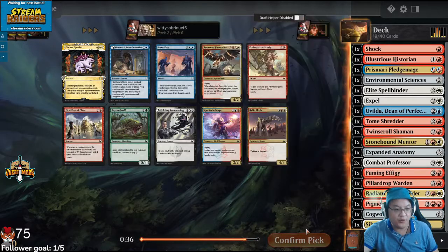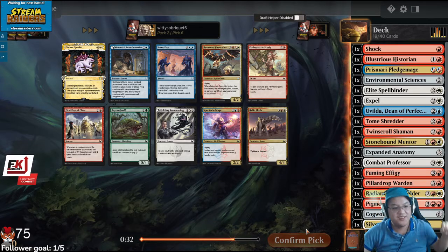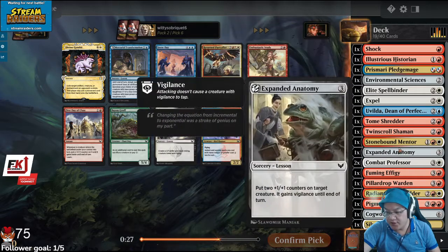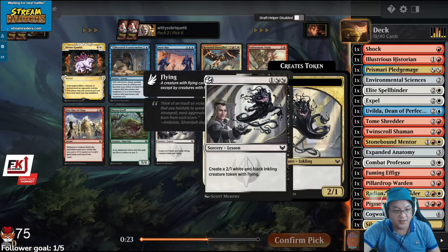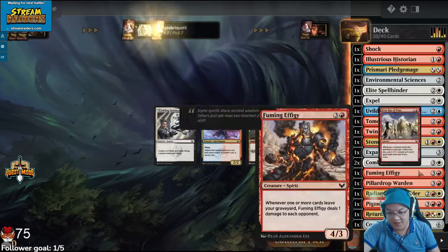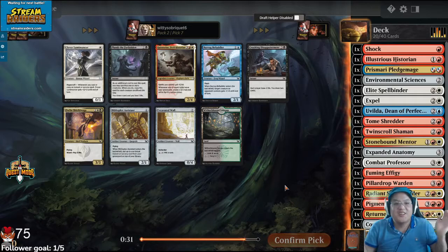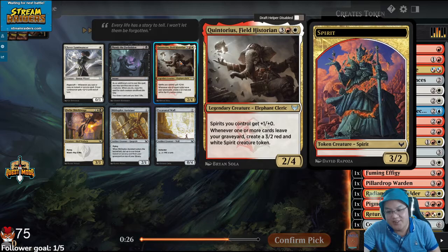Pass Caller — never mind, yeah, we finally got a payoff! I'm going to take the Pass Caller, because this is a really good payoff. I think Prismari is kind of open. There's a Snow Day and a Spectacle Maid, but this card's insane. Pass Caller! Quintorius — he did it! Pick seven, nobody wants to draft Lorehold.